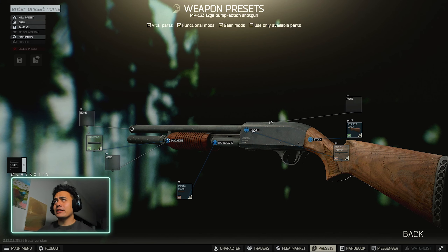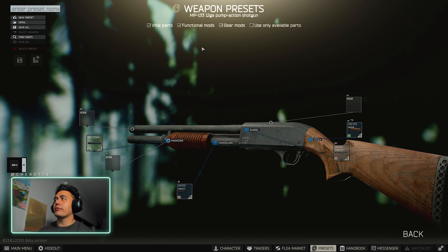Hey guys, this is Gunsmith Part 1. Really straightforward build. It's an MP133 12 gauge shotgun.